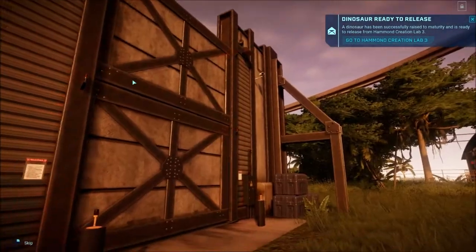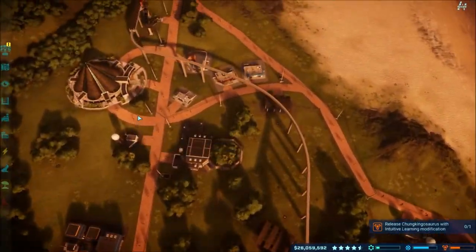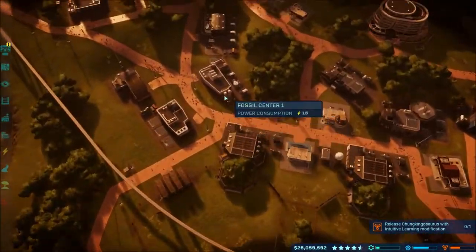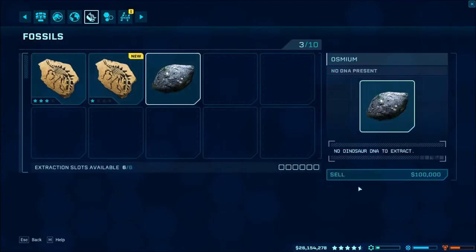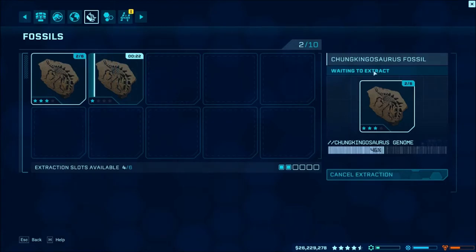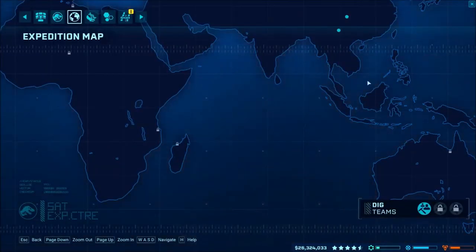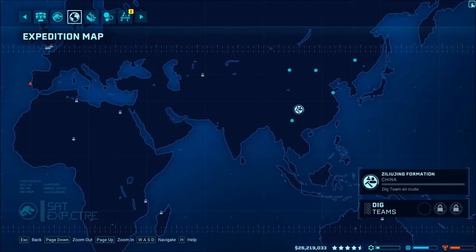Now release this Velociraptor — there we go. I'll have to put in the upgrades to that. Now we've got more — please give me more of the Huayangosaurus. Cha-ching-a-saurus! Hopefully that'll put us above 50. Go ahead and send out for one more Huayangosaurus.